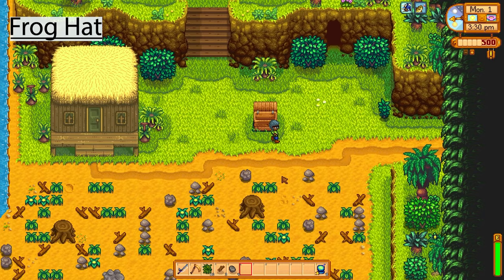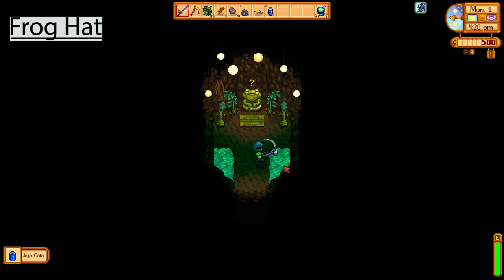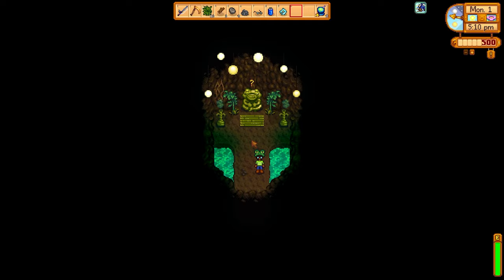The next item you can fish up is the frog hat. When you build the house on Ginger Island, this cave will also unlock and you can fish the hat out of the water there. When I fished it up it actually went in the opposite direction, so I had to put on some iridium bands for the magnetism — but I was able to get it then no problem. It's a really cool frog hat — I'll put that on myself now.